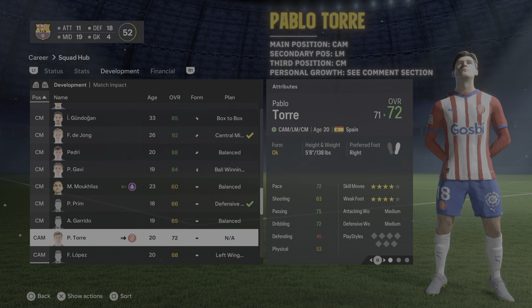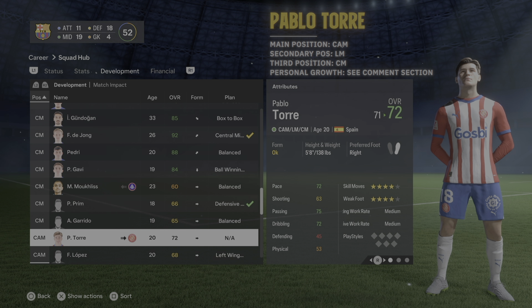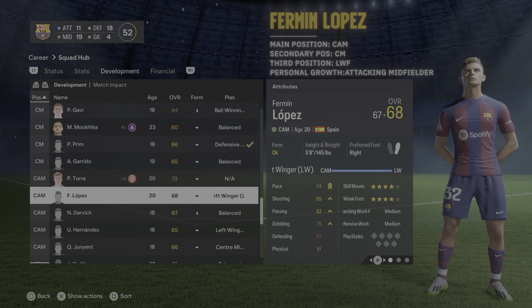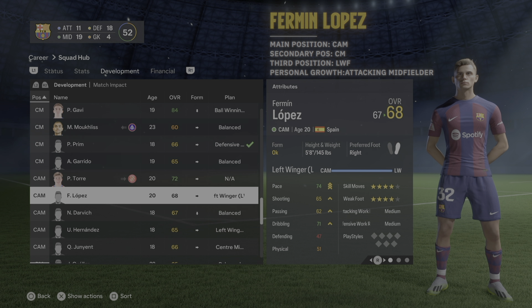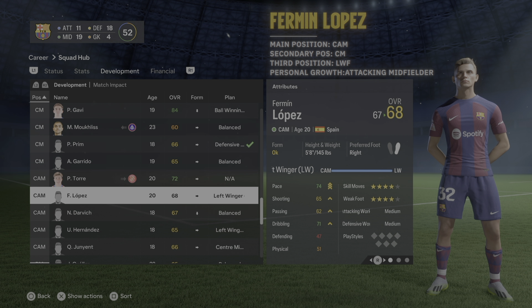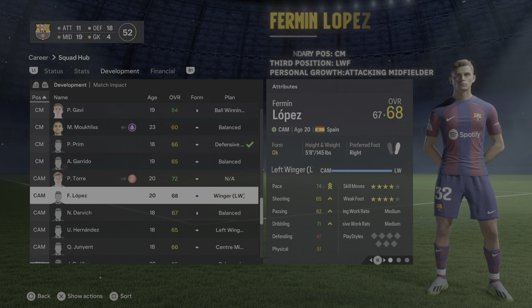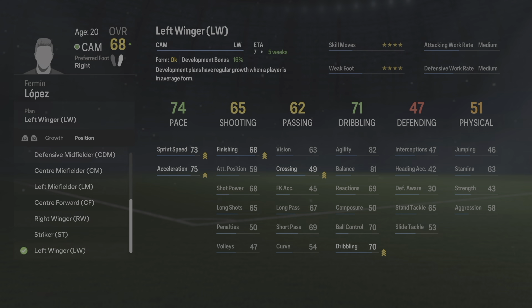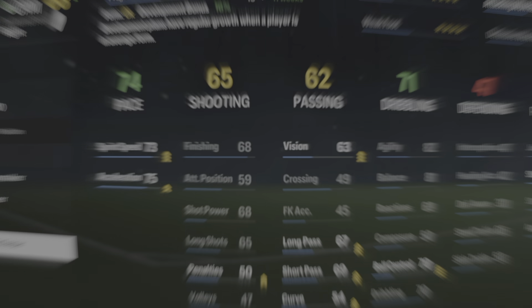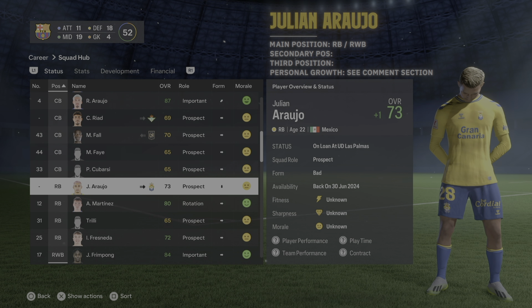Paulo Torre is currently on loan, but his positions look correct so you probably won't need to retrain. I would train him as an attacking midfielder. Fermín López's main position is attacking midfielder set as CAM; secondary is center midfield and left wing forward. I'm currently training him as a left wing forward, then center midfielder, and once done his personal growth will be attacking midfielder.